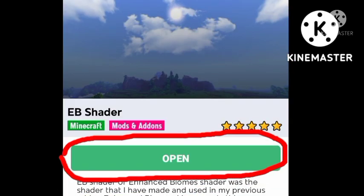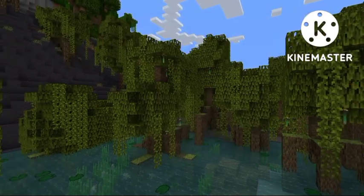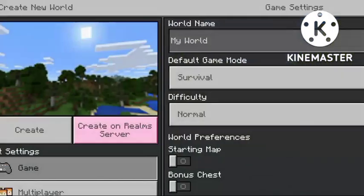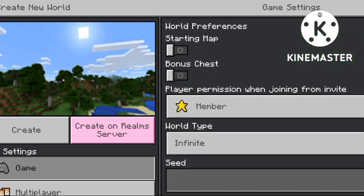Once you have downloaded it, hit Open. Once you've hit Open, it should send you to your Minecraft PE and you're going to create a new world. You can make it creative or operator — whatever you like. I make it creative and operator, but that's up to you guys.